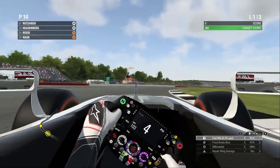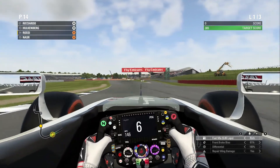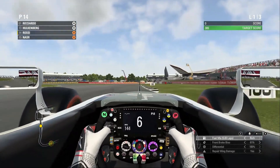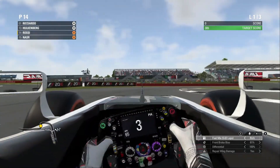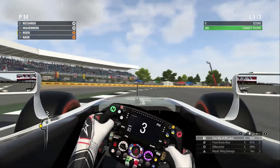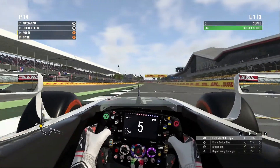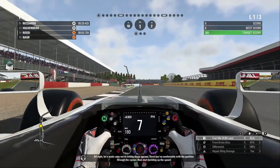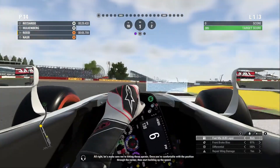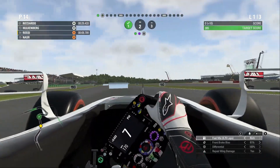Here we are in FP1 on the hard compound tires. It's going to be soft, medium, and hard compound tires for this weekend. We're doing the track acclimatization test on the hardest compound tires here in Free Practice 1. As per usual, hopefully going to get purple on the first attempt, then we can skip to the end. Here we go on the rundown towards turn number 1 — nice purple through there.